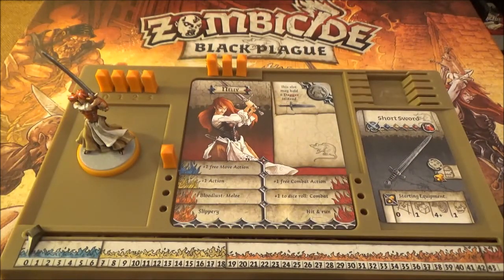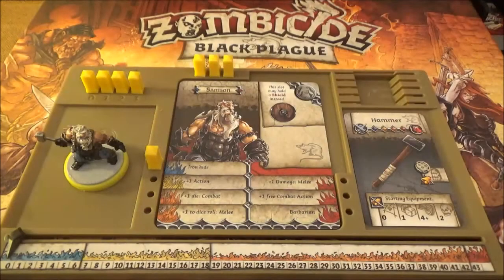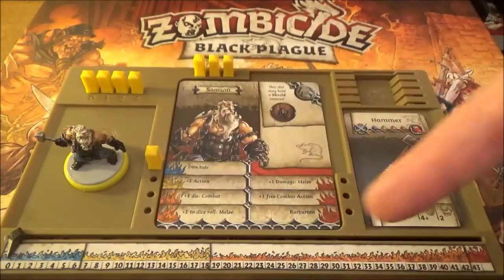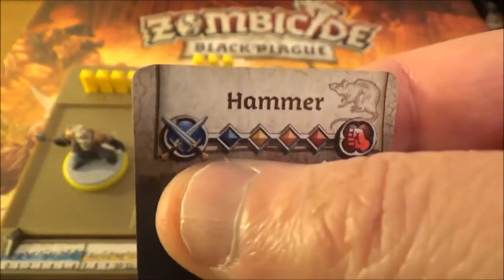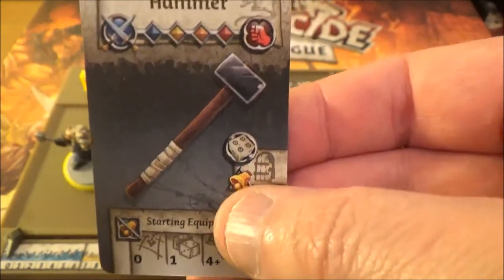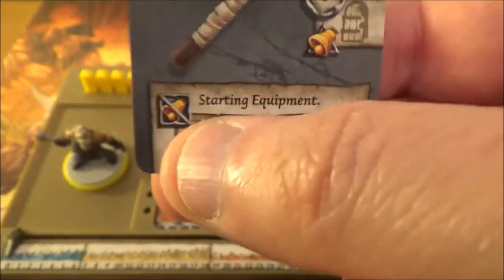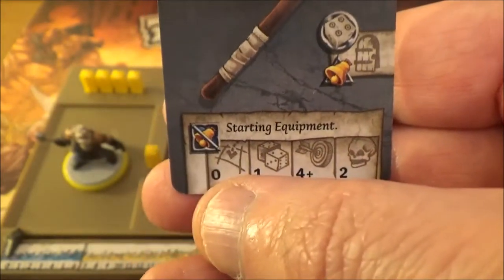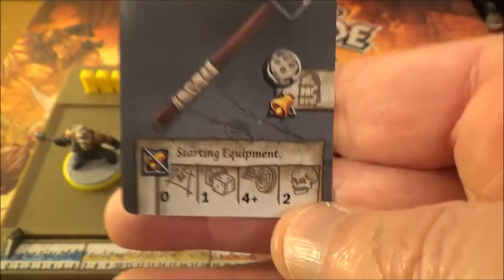Next up is Samson the Dwarf - he's our yellow player. He's got an XP track: blue, yellow, orange, red. His starting equipment is the hammer, and this is important. It can be dual wielded, has to go in a hand slot. It can also open a door on a four or better but will create noise - surprisingly enough. When using it in melee combat it doesn't make any noise. Zero range, you get one die when you attack, four or better will hit. But the important thing is it will do two damage on a hit.